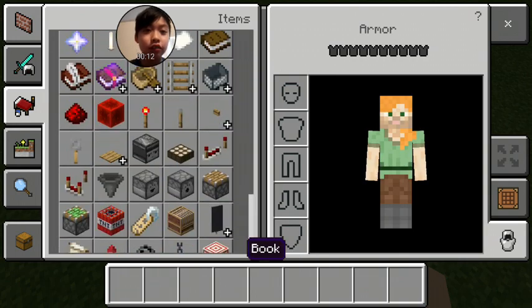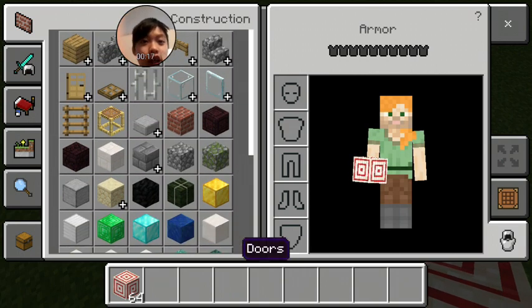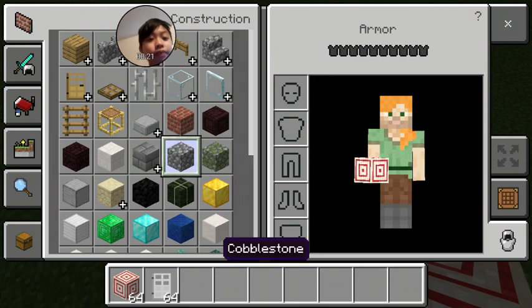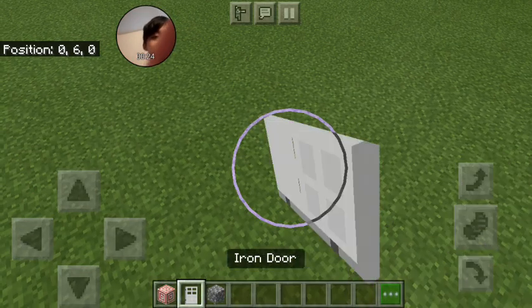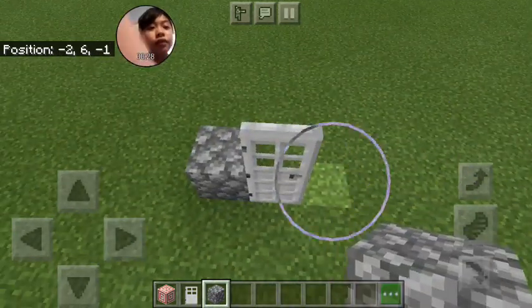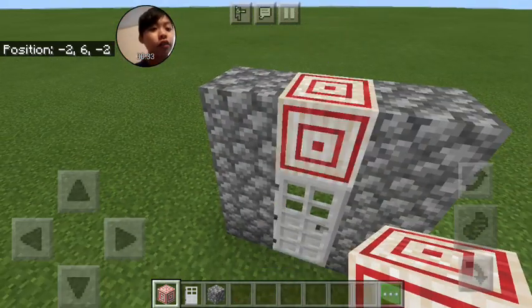The first one is really simple. All I need is a target block, an iron door, and some blocks to surround it. I'm going to use cobblestone. So what I'm going to do first: place an iron door down, cobblestone around it, and place a target on top of the iron door.